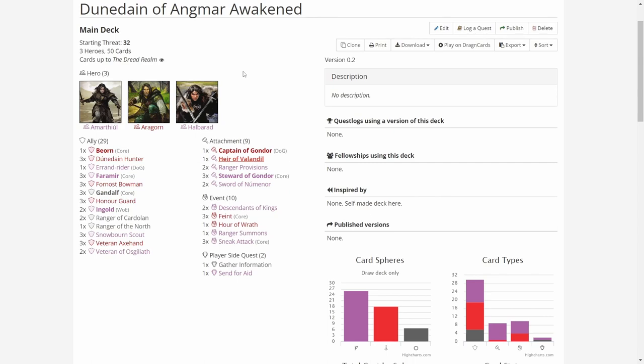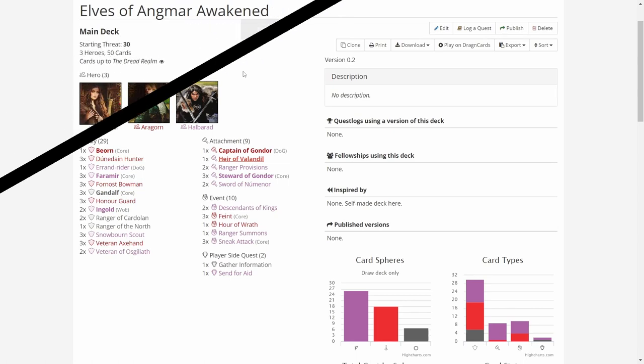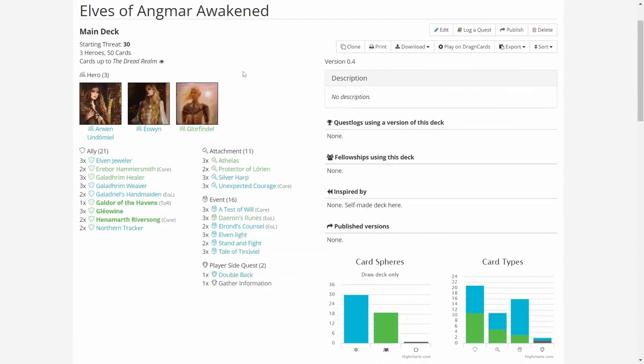Next, let's hop over to the Elf deck. As with the Dunedain deck, no major changes — I basically removed the Ents and added some cards from the Elf starter and from other sources. I only have the core set, the Angmar Awakened player expansion, and all of the new starters, so I'm working with those cards.